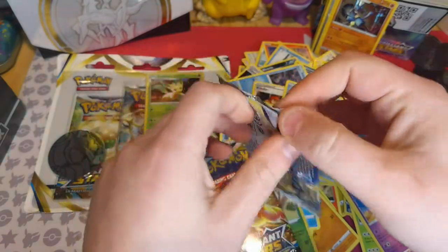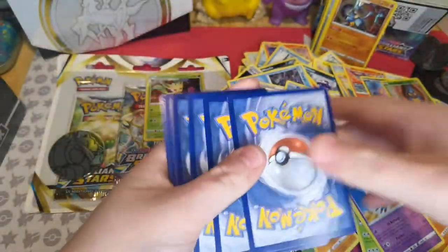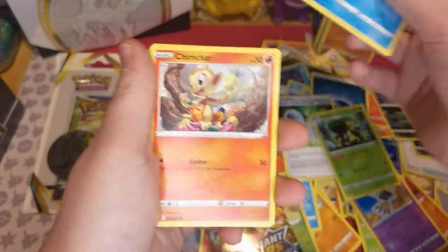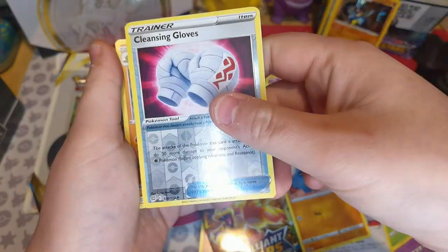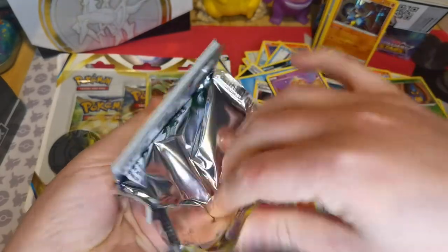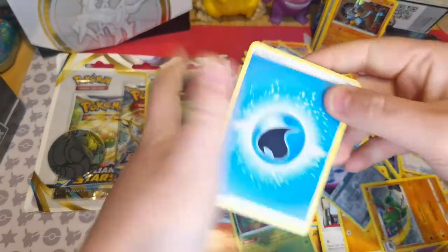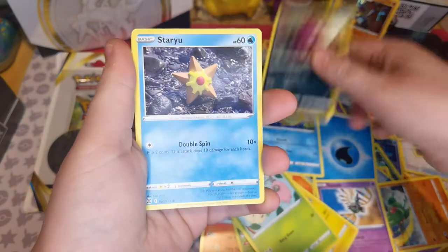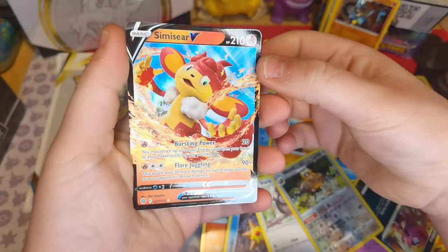Running through these packs with these cards. Second pack: Dark Energy, Double Turbo, Grotto, Flapple, Zacian, Togepi, Snorlax, Nosepass, reverse holo of Cleansing Gloves, and a Flygon. Last one - Charizard, are you going to deliver for me? Water: Floatzel, Pachirisu, Burmy, Impidimp, Starly, Rilou, reverse holo of Bearticle, and a Simiseer.